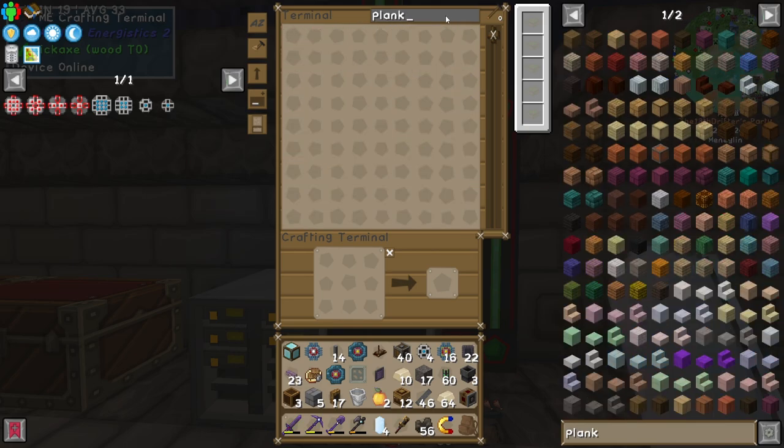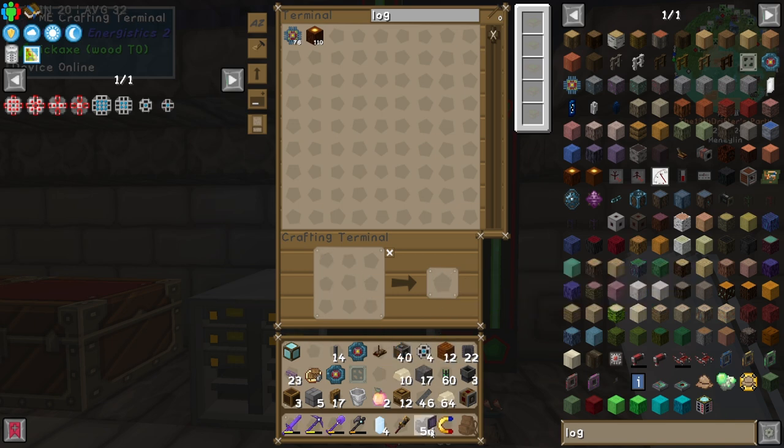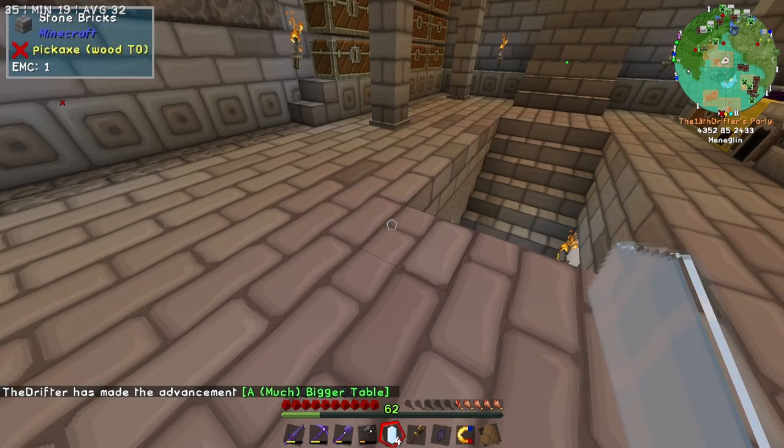In fact, why don't we have any? Where are our planks? Where are our logs? Come on now, this should be easy. There we go. ME crafting terminal. Absolutely perfect.